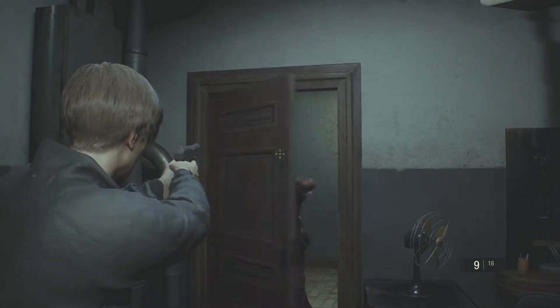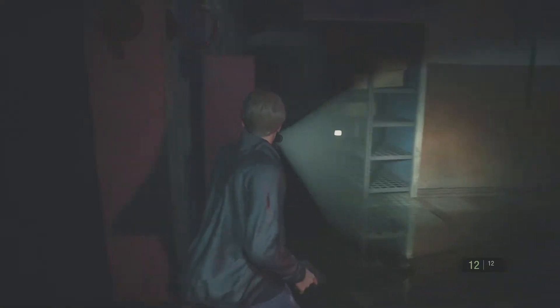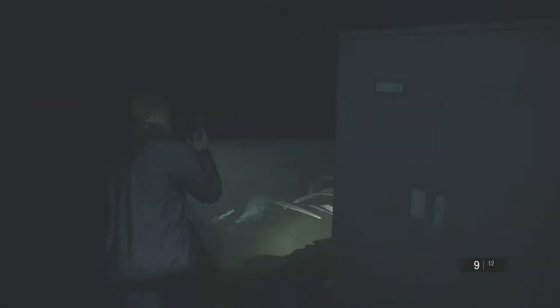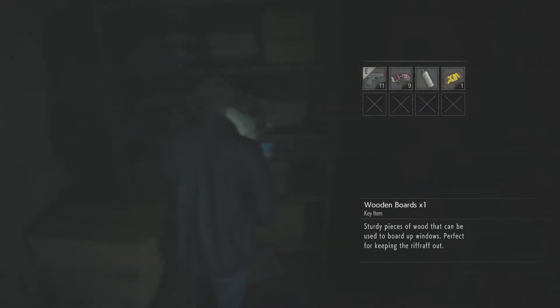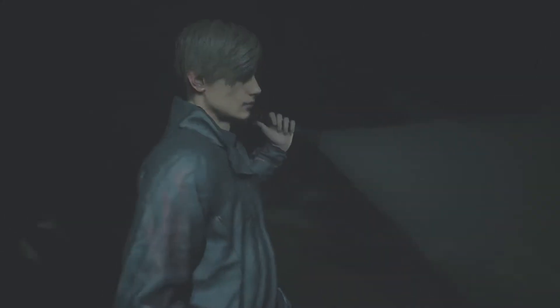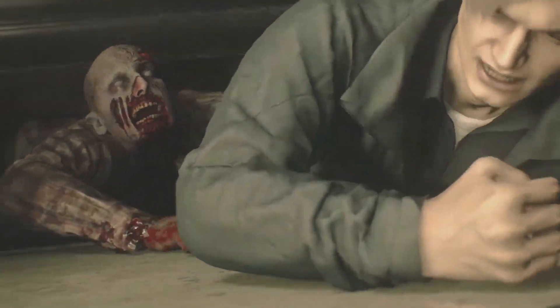There is a zombie that will come through this door, so just watch it. Shoot him in the head and you can run past him. This is the tricky part — I don't have many bullets, but I'm going to try. I got a crit headshot there. Now this guy on the ground is probably still alive, and we've got one more to kill or at least get past. Go in here, grab wooden boards, grab the bullets as well. Shoot him again and try to get past. Nice — did it without even taking any damage. Brilliant.